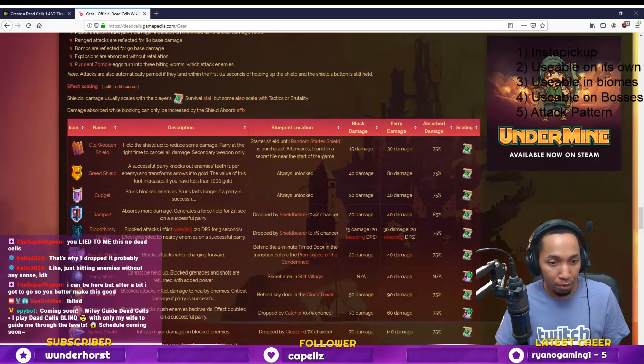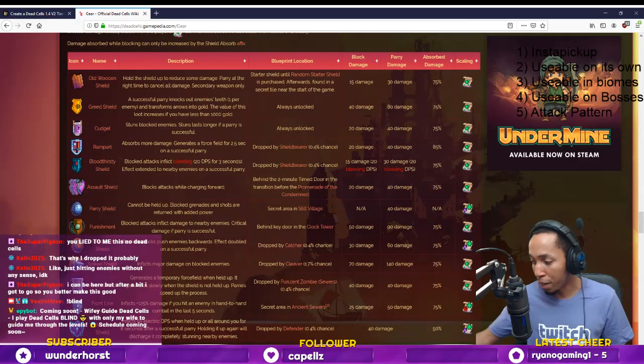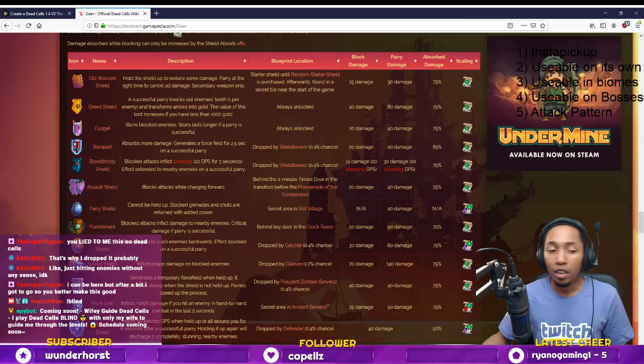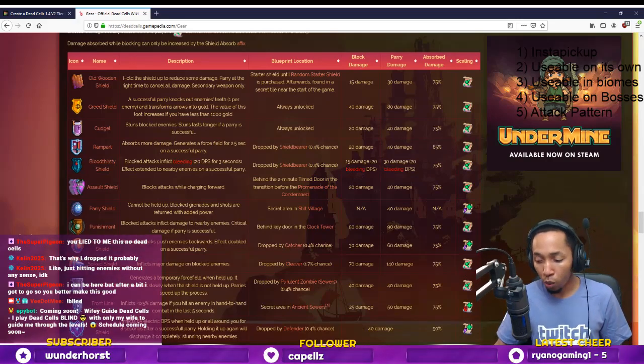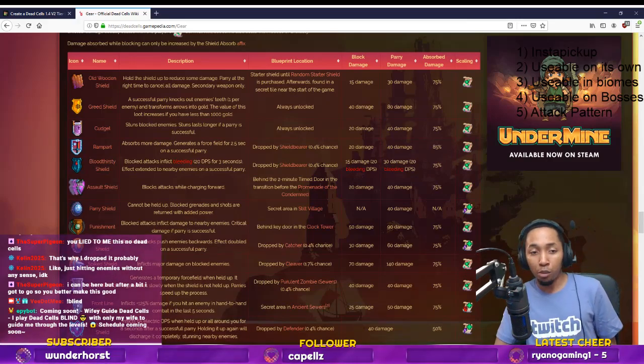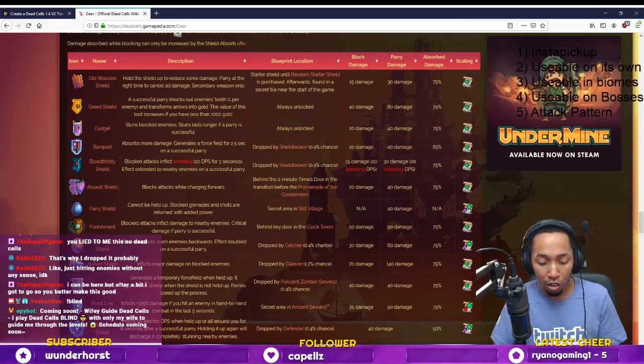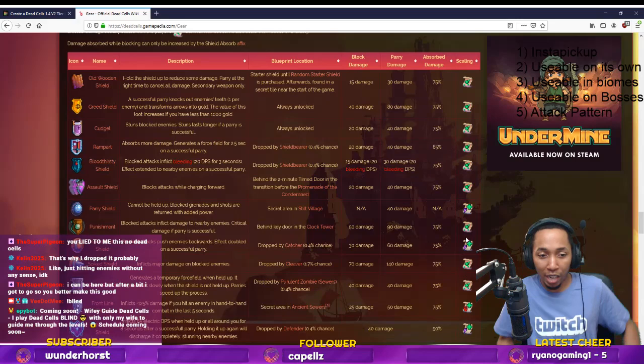I can't really do a tier list strictly from the survival perspective. There are some situations where you'll take a shield because it's a red frontline shield — like, you might be digging for shields just because you're running brutality. If you're playing tactics, you might be digging for the Knockback Shield. Sometimes not the Parry, but Knockback — I can see people actually trying to find it.